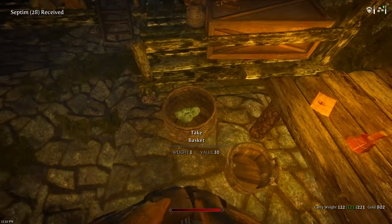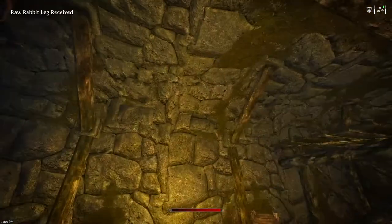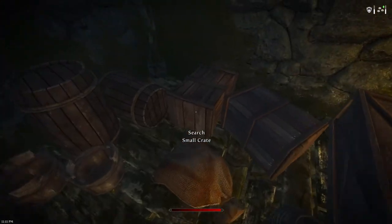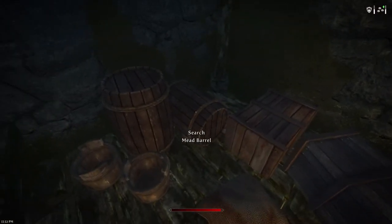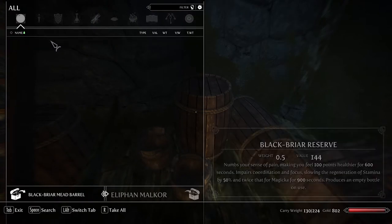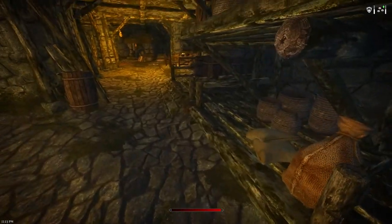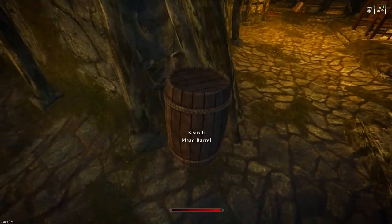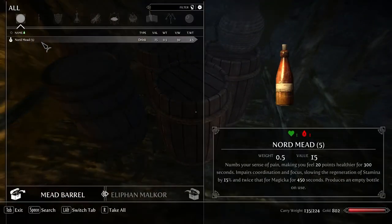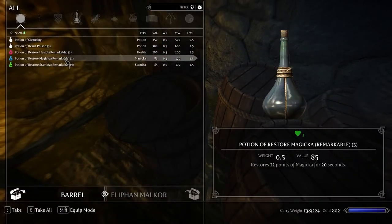I'll take that coin purse. Rock warbler eggs — get some value out of this run. Iron fork. Mead — I need that. To empty and make into glass, to make building material glass. This is actually a very useful run, if for nothing else just for the mead, to empty into glass.